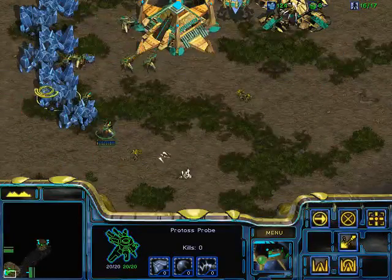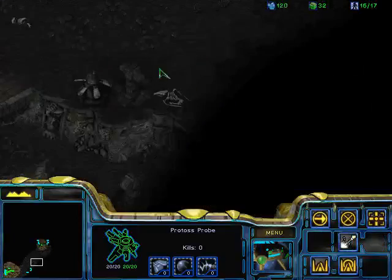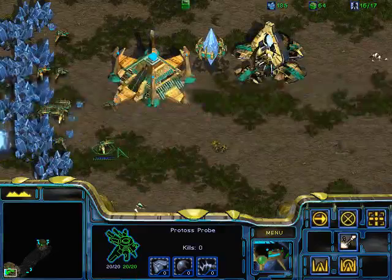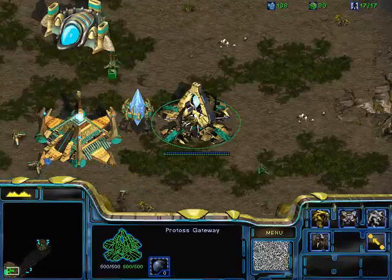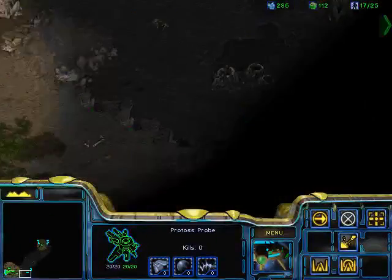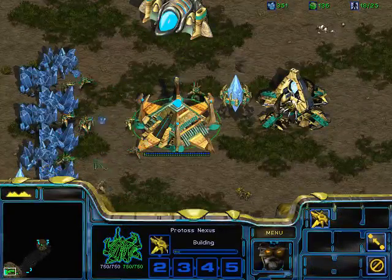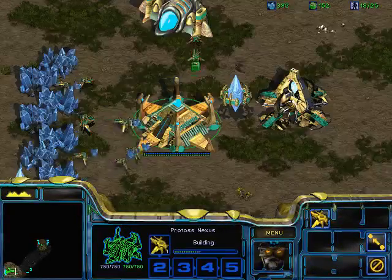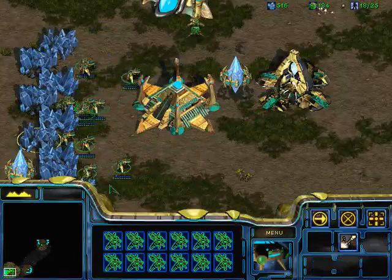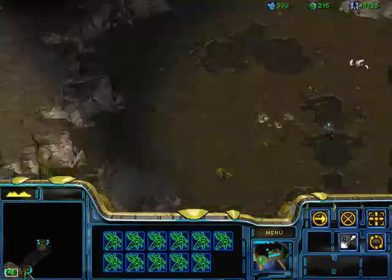Probably the most important thing in Brood War is using Shift+F2, F3, and F4. You can basically save a screen position and just hit F2 — bam, you're there. The most important thing about this is that if I hit 7 twice I get the gateway, but if I select this probe and go F2, I still have the probe selected. What a lot of players do in PvP — because that's a pretty harassment-heavy matchup — if they see a drop happening in the main, they select all probes, go to the natural, bam. And you can evacuate pretty fast.